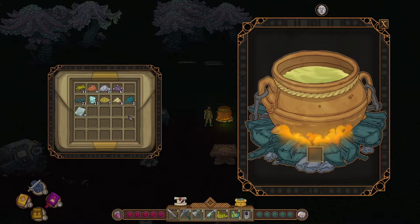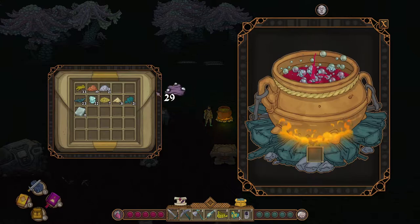Then proceed to build the alchemy cauldron, for which we have previously obtained the recipe in Equivalent Exchange. We will be blowing up the cauldron in order to unlock the next research.